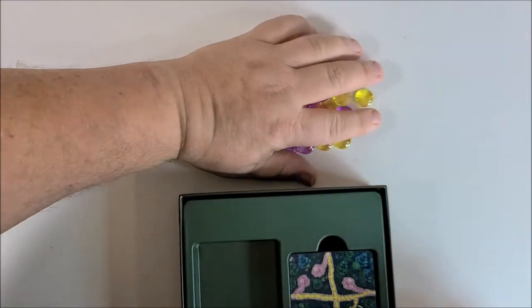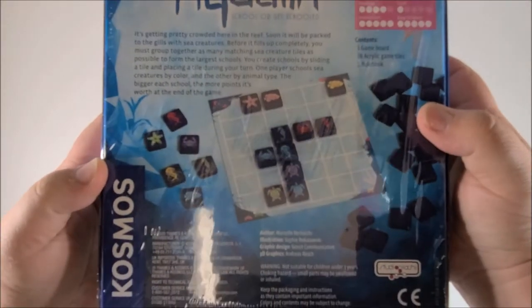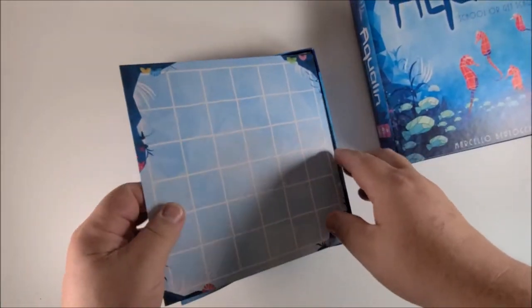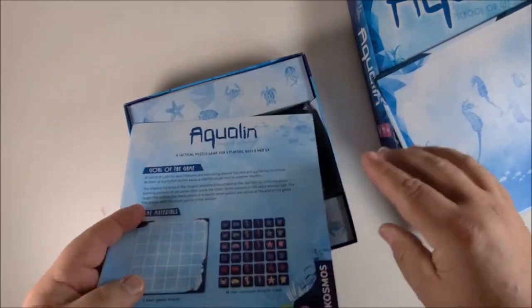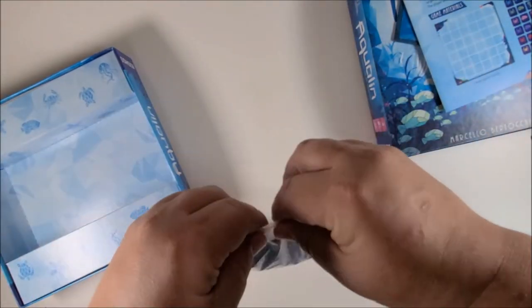Alright guys, next we have Aqualand from Cosmos. Been really waiting for this game — it's an abstract strategy game that has tiles with sea life on them, and you match either the color or the icon that is on it. Really pretty packaging, very simple. Kind of a thin little board but not bad, really pretty graphics on the back. This is going to be one of those games that's really simple in its rules but really hard to master.